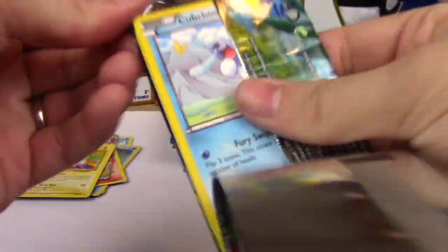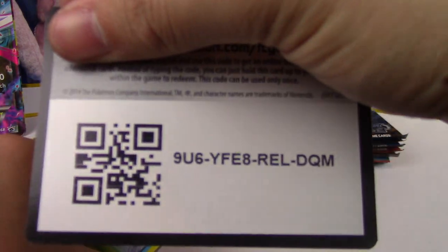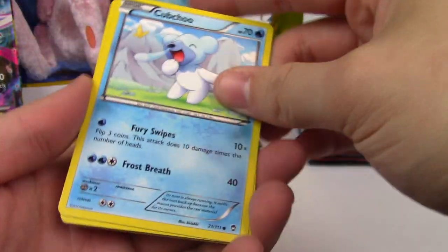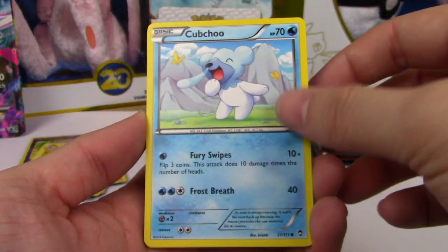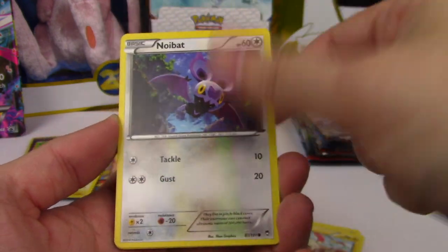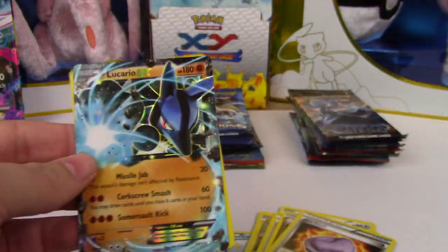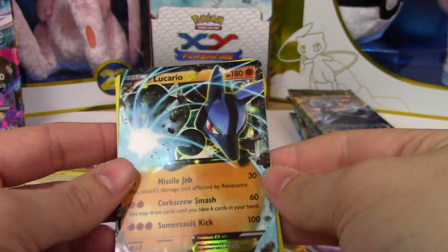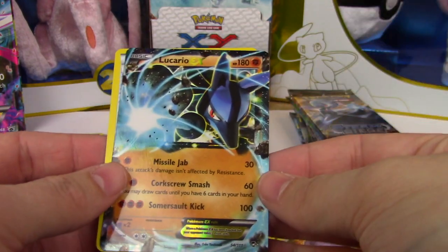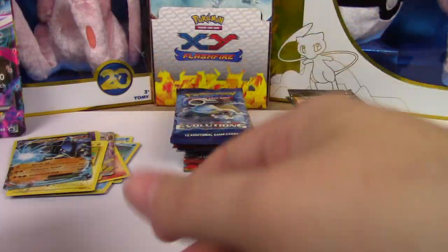Furious Fists. Can we get something good, please? I know the Greninja Break is pretty good, but I would love to get something else too. Cubchoo, Slakoth, Trapinch, Plusle, Noibat, Fossil Researcher, Clefable, Jaw Fossil, Energy Switch. That is awesome! A Lucario EX. I don't believe I've gotten one of these before. Very happy with this.